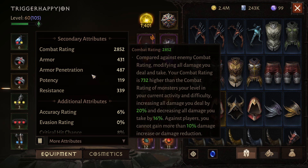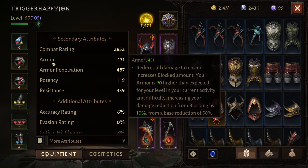Combat rating is the overall rating of damage you can do. If it's higher than the open-world monsters you're fighting, you do more damage. If it's lower, it'll pop up and tell you that you're getting a certain amount of damage mitigated, which is very unfortunate. Armor reduces all damage taken and increases the blocked amount when you do get a block — it's very impactful, as I showed in my armor pen video.